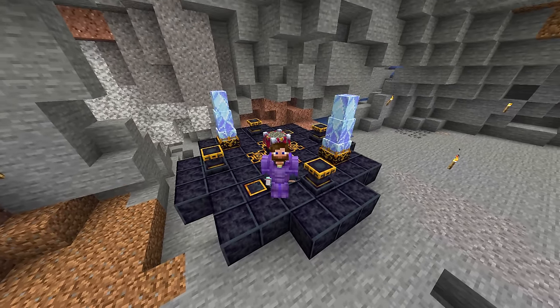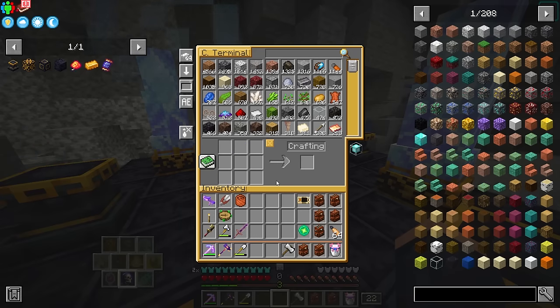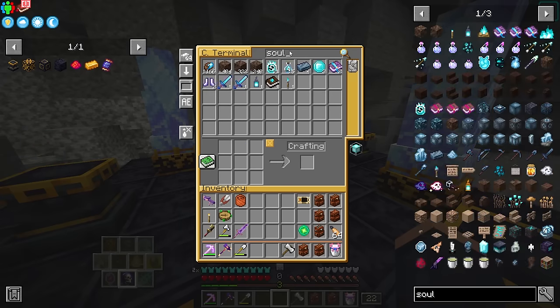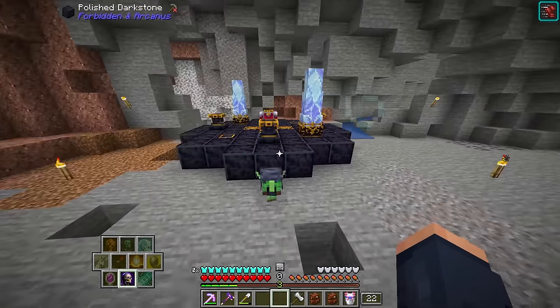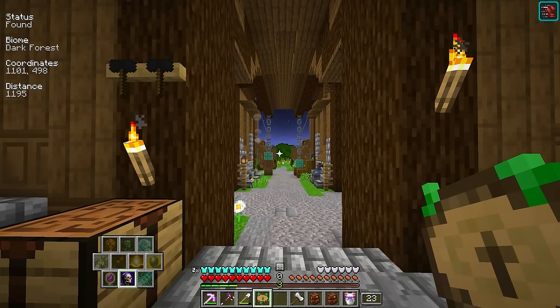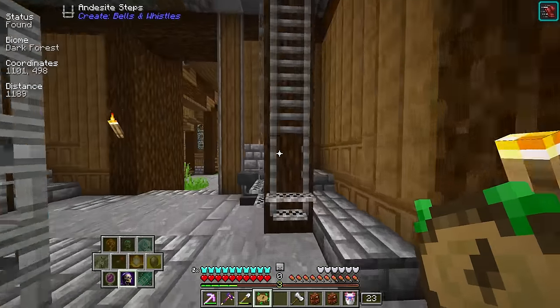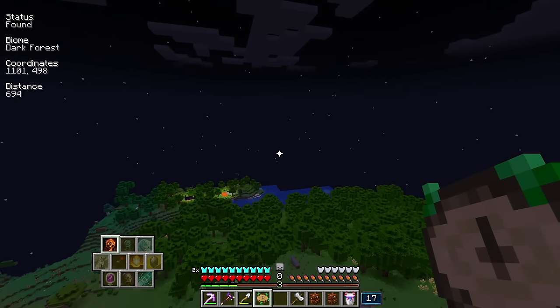In terms of making the Stella, we still need a couple more things: experience, blood, and souls. Souls are going to come from the soul extractor. However, we run into our first problem — the Edelwood logs. We need to find those in a dark forest, and I haven't gone to one yet. Using our compass, we can search for a dark forest — there's one about a thousand blocks out, which is perfect. And this is why the Elytra is just so good.